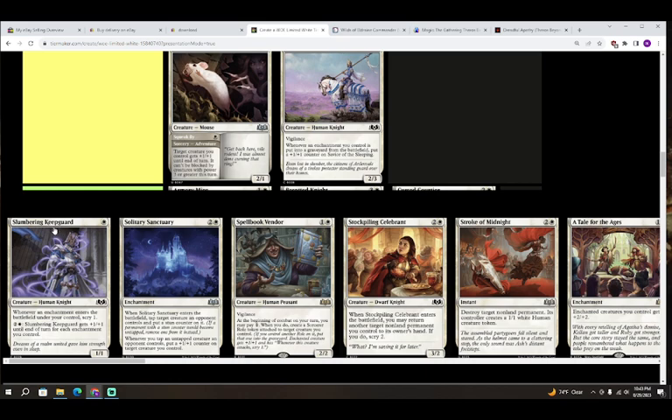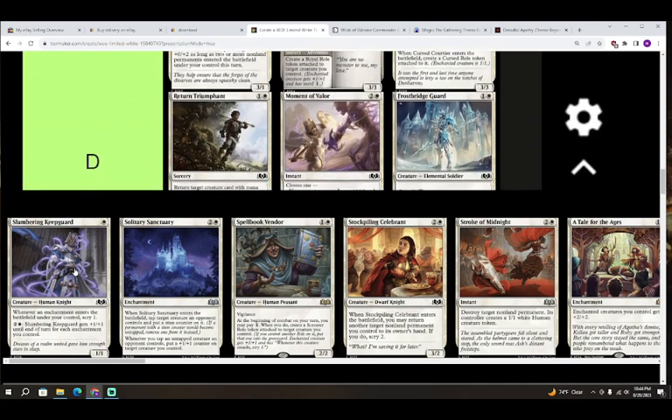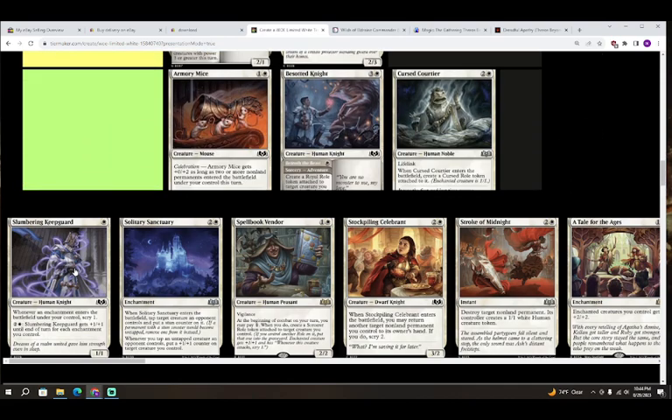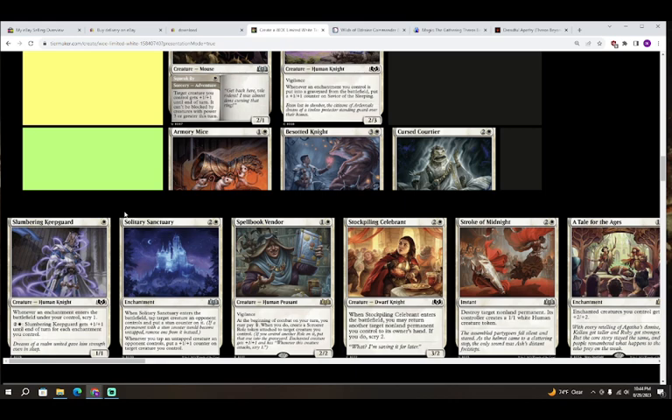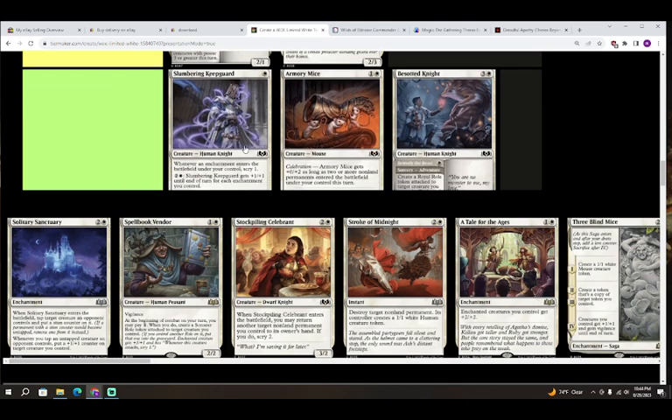Next up we have Slumbering Keep Guard — one white for a creature, Human Knight, a 1/1. Whenever an enchantment enters the battlefield under your control, scry one. It also has: two colorless and white, Slumbering Keep Guard gets plus one plus one until end of turn for each enchantment you control. That activated ability is really not that impressive, and I'm not sure how many scries you're going to get off this thing. It only really helps if your deck is being mega aggressive. For now I'm going to put this in the top of D.